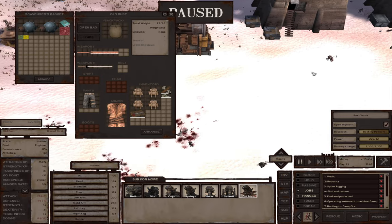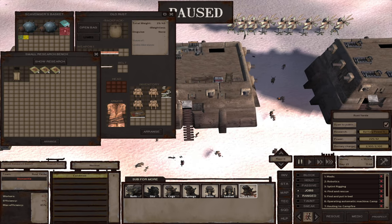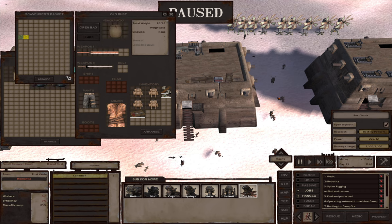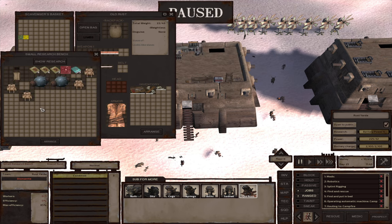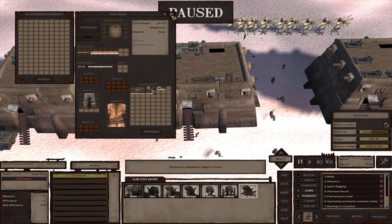Let's pop our research stuff in here and we may as well learn these blueprints. So we've got the Eagle's Cross blueprint and we've got the dust coats.